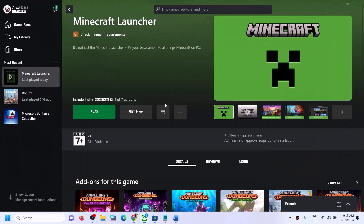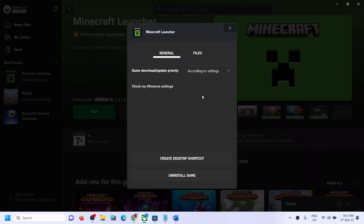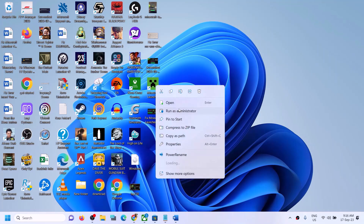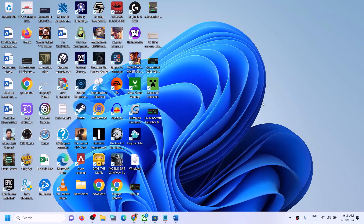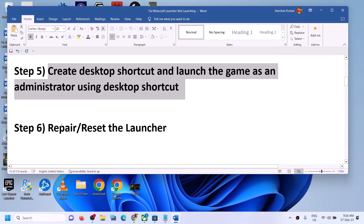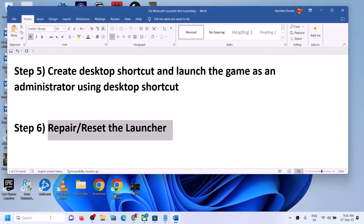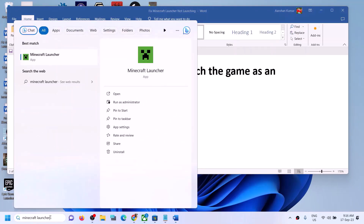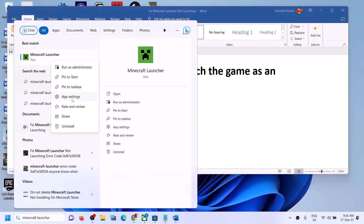If you're still facing the problem, the next step is to create a desktop shortcut and launch the game as an administrator. In the Xbox app, right-click on Minecraft Launcher, click 'Manage', and under General click 'Create Desktop Shortcut'. Go to the desktop, right-click the shortcut, and click 'Run as Administrator', then check if it launches.